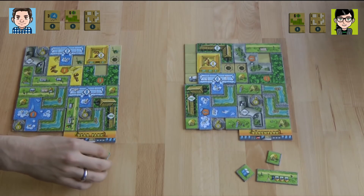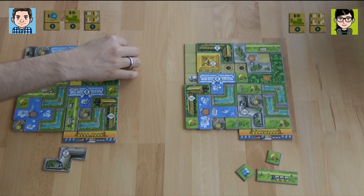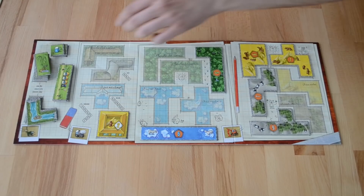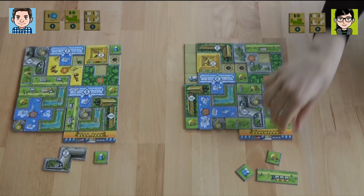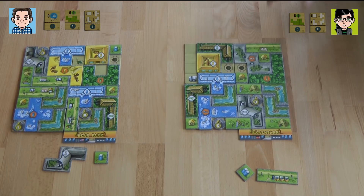That gave me also a green one, so I'm going to take another toilet — plenty of toilets in my parks. I'm putting the next toilet here, getting another toilet. I'm putting my toilet here and I finish my third area, so I get the six-point bear statue.